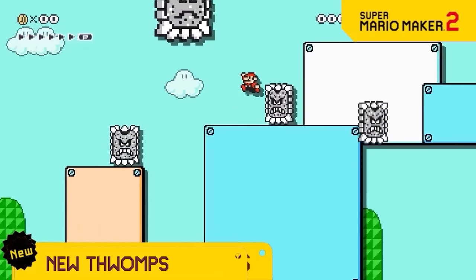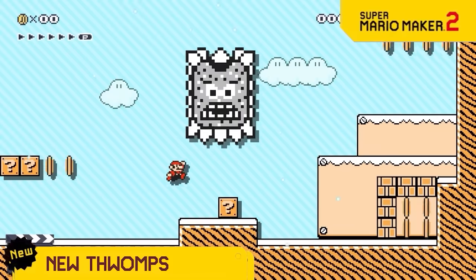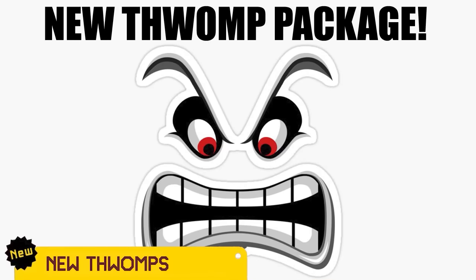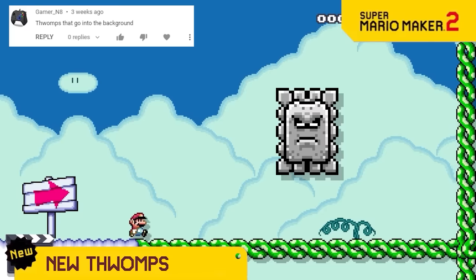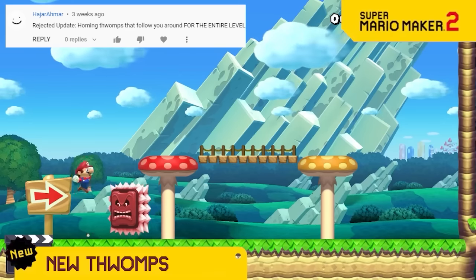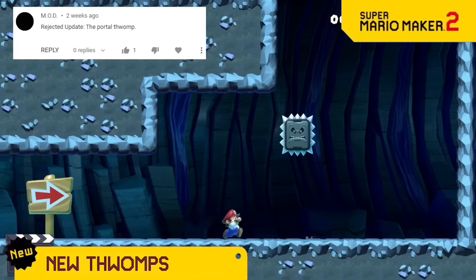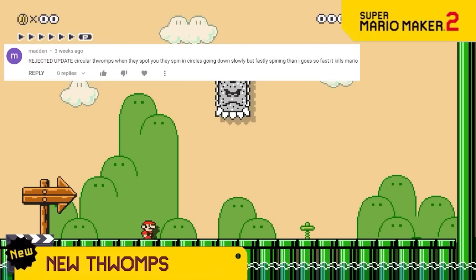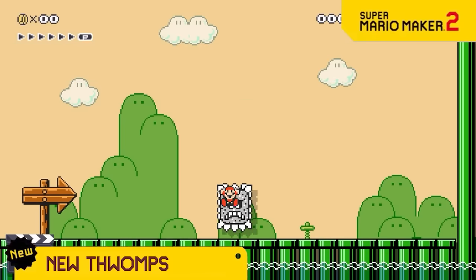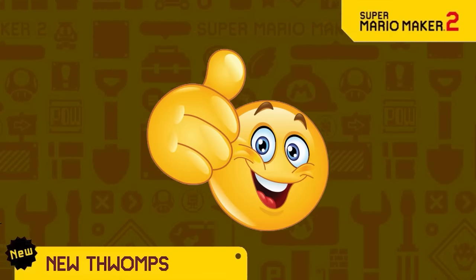We've shown you thwomps that go diagonal, towards the screen, up, snake direction, and backwards, so we're releasing a whole package of new thwomp actions like thwomps that fly into the background, homing thwomps, stretchy thwomps, portal thwomps, circular thwomps, and turbo thwomps. Can you think of any others? I bet you can!